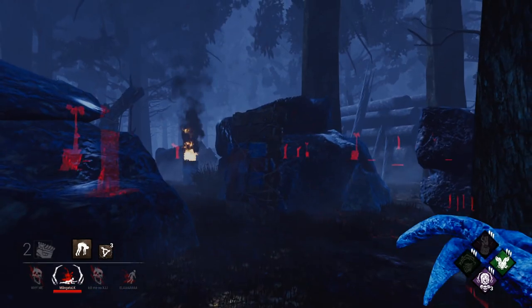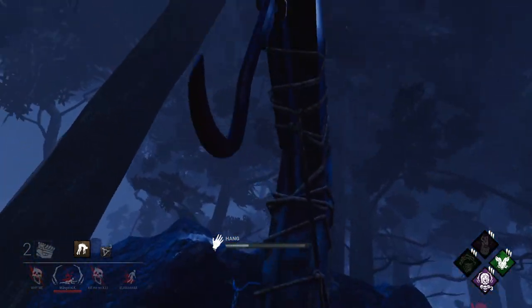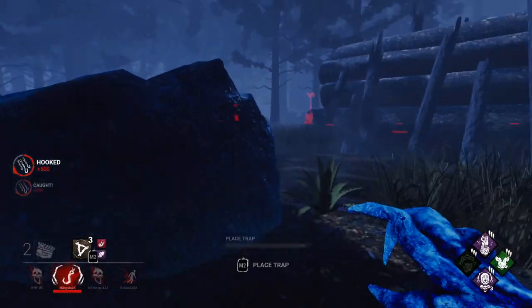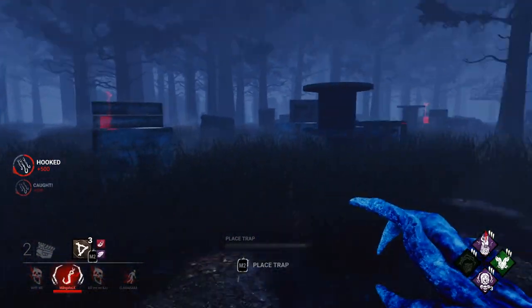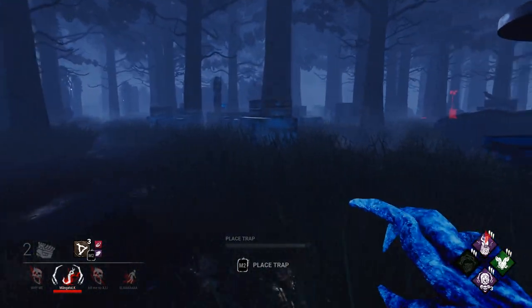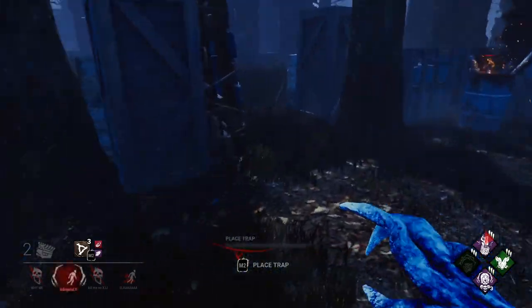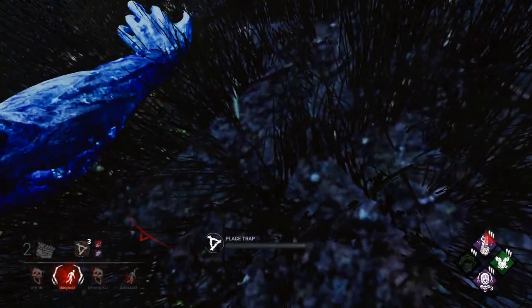I still want to see if they're able to throw the pallet and then vault over it. I'm guessing they're not because no one's done it. But also it feels like no one's tried - every time we get in that situation, instead of trying that they just run away. Which is totally reasonable because why would you run at a Hag trap?